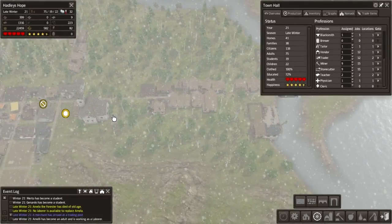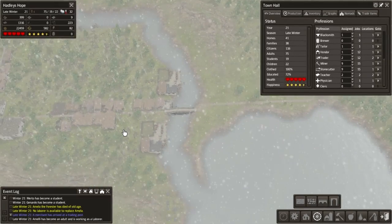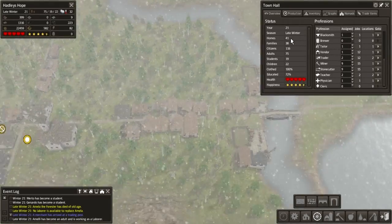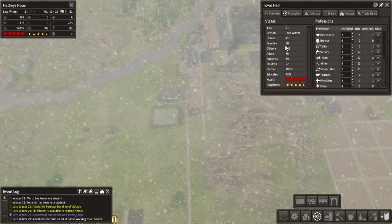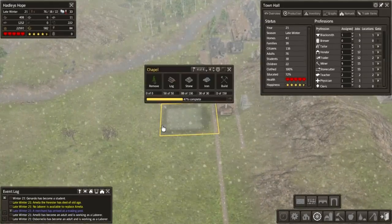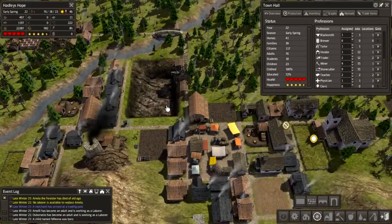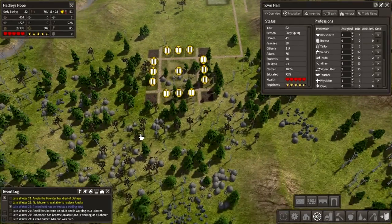That's not too bad. We could do with some more homes along here. I don't want to put too many in though, because with 38 families we've still got three homes going unused, so that's fine. The chapel is taking its time to build because we are super low on stone.